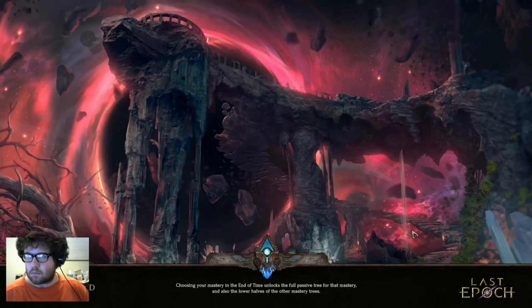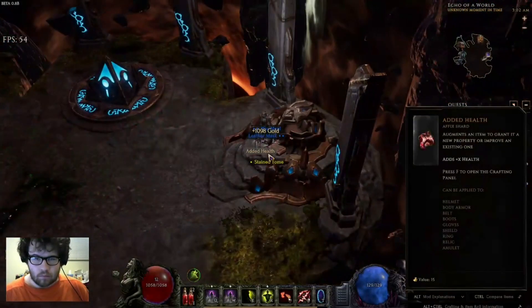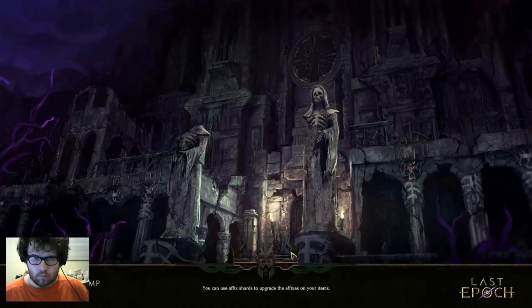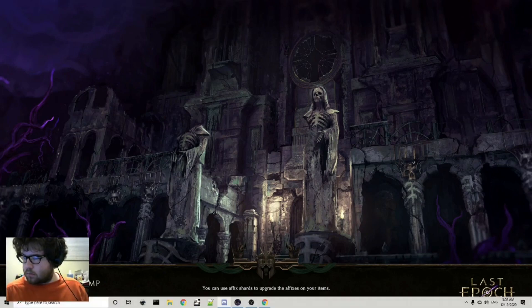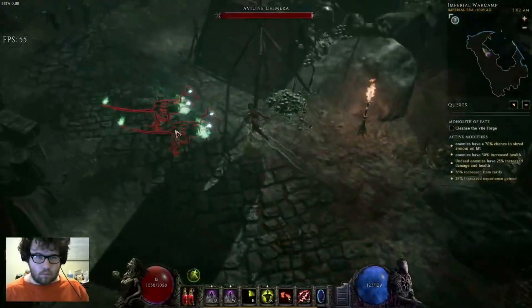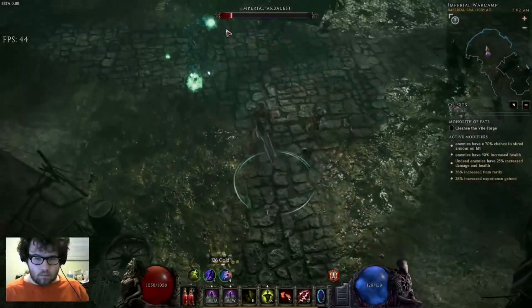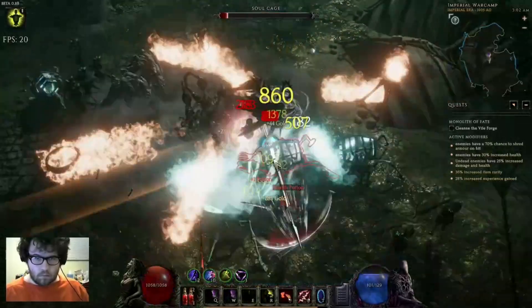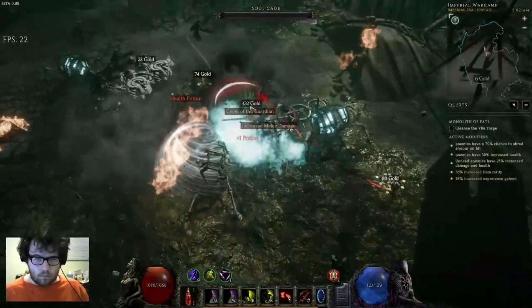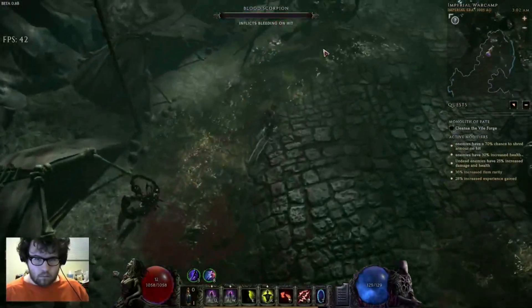I channeled with it for 90 percent of the time I was playing the character — it just felt so damn good. Channeled Flurry works really well. I was forced to utilize Shadow Cascade for AOE, but at this point I believe that if you're playing a Blade Dancer and not taking advantage of your shadows, it's kind of a bad build. Shadows are such a strong mechanic for Blade Dancer specifically.